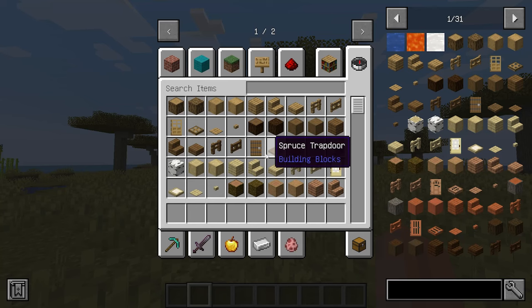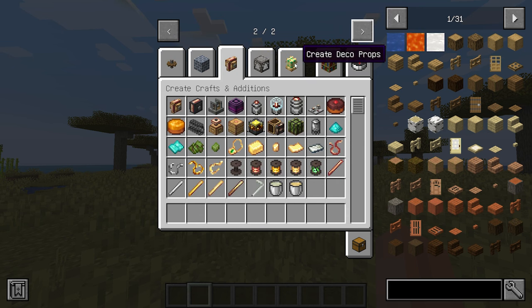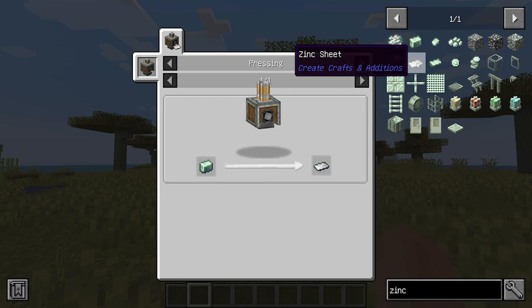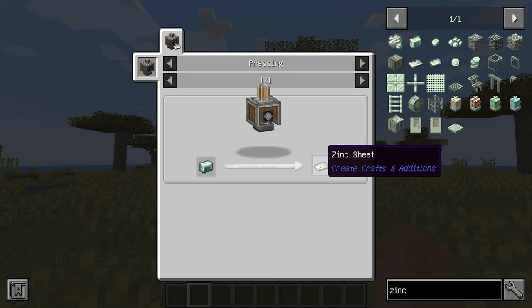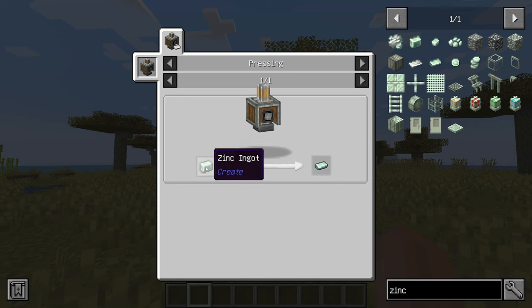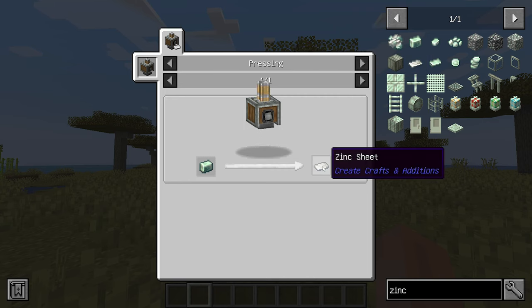This mod provides compatibility for many other mods that use the official Forge and Fabric tags, resolving tag or recipe-related issues. Previously, Create Deco used its own tag system, restricting the use of items in Create Deco's tag for several recipes. This caused conflicts with mods like Create Crafts and Additions, where both mods added a zinc sheet and a recipe involving pressing. With this mod installed, players can craft items using zinc sheets from both mods, effectively resolving these compatibility issues.